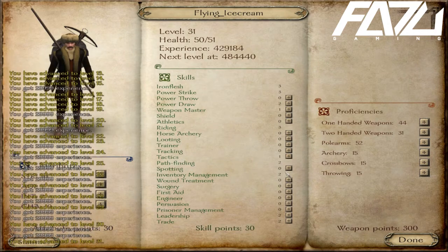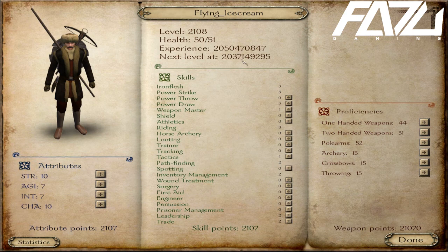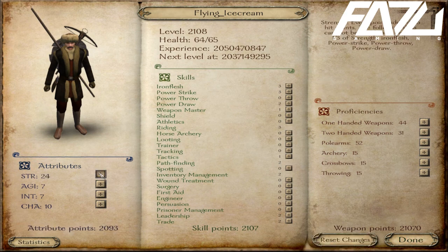If you wish to level up immediately, press Ctrl+L. When you reach level 62, you will not be able to go to level 63 — you will immediately jump to level 2108, which is pretty nifty, meaning you don't have to press Ctrl+L 2108 times.